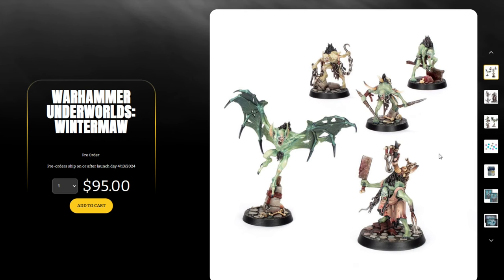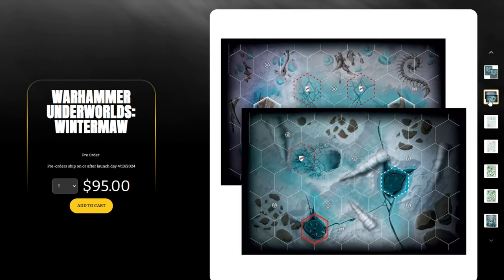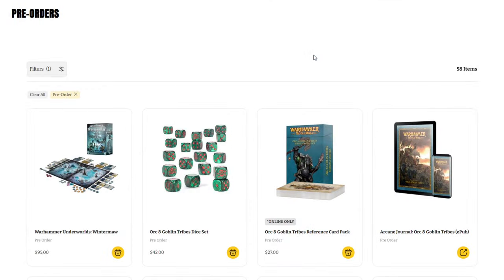Games Workshop is definitely keeping up with their Underworlds war bands being some of the most unique and awesome models. It includes all of the dice, game boards, tokens, and everything you need to play — a great jumping off point for anybody looking to get started in Warhammer Underworlds. It's cool because it combines a hex game system, miniature war game, and a card game, so you get the best of all worlds.